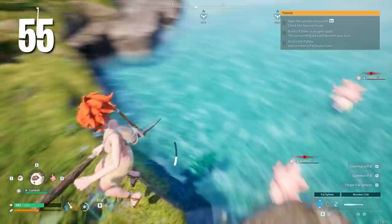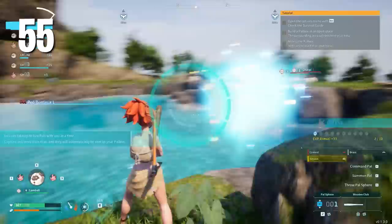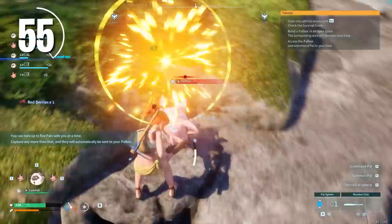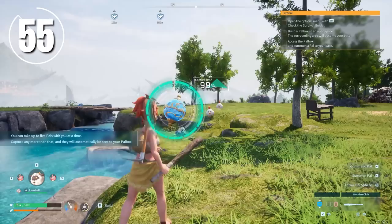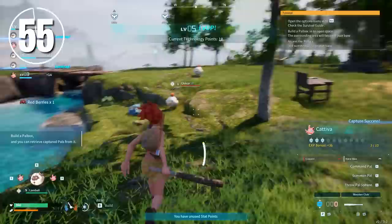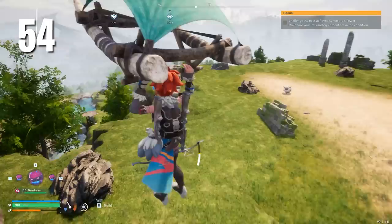Once you've gotten started with the game, you should try to capture every single pal that you see until you've captured 10 of each type. I wouldn't do this the moment you start playing, but once you're comfortable, it's a good rule to keep in mind. By doing this, you still get drops from the pals as if you killed them, but you get a boatload of XP as well — basically double dipping with no consequence, and you can stack XP that much faster.